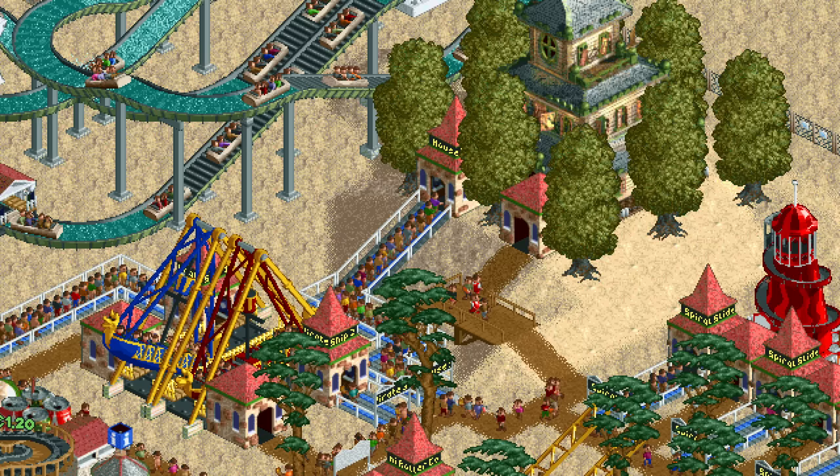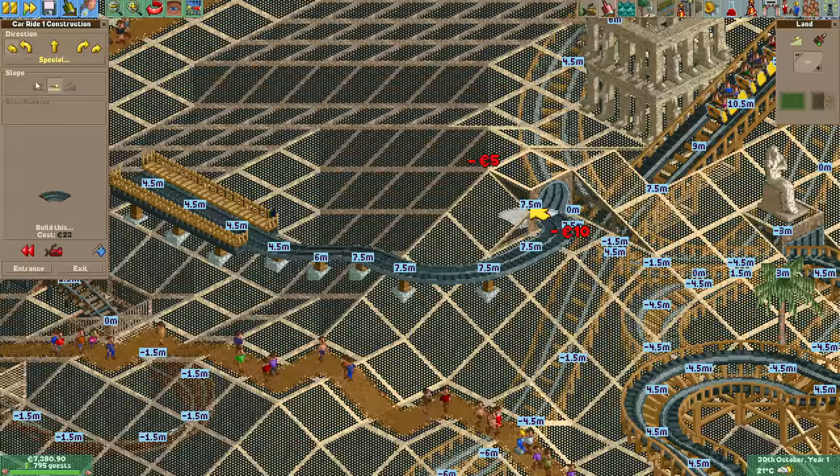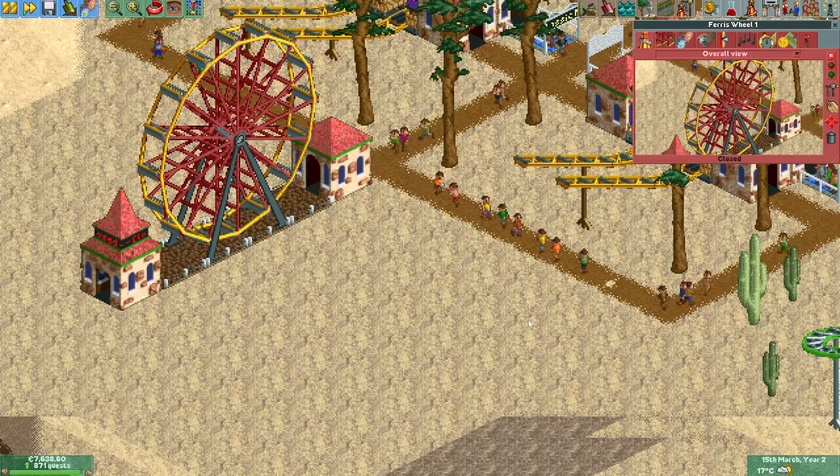After having built a few flat rides in the space between the log flume and the spiral slides, it's time to build the second tracked ride on the hill — a car ride. I don't have too much to say about this ride except that I find the dark orange color complements the color of the sand really, really well.